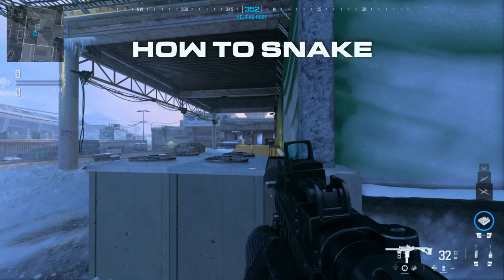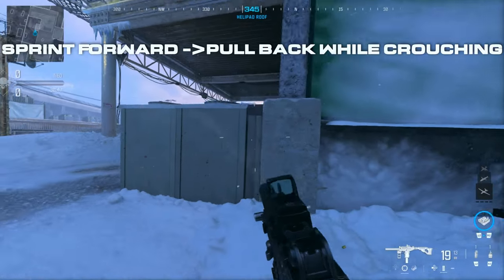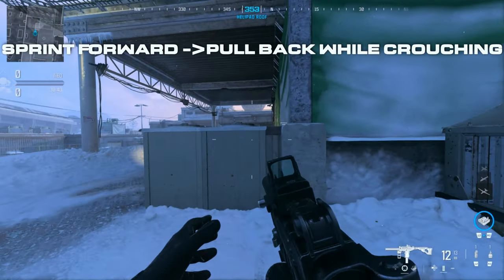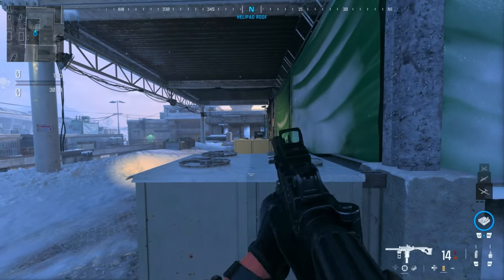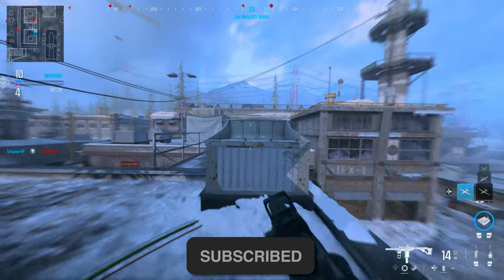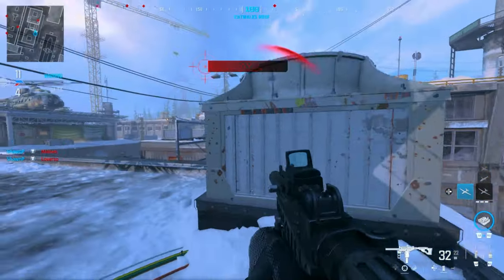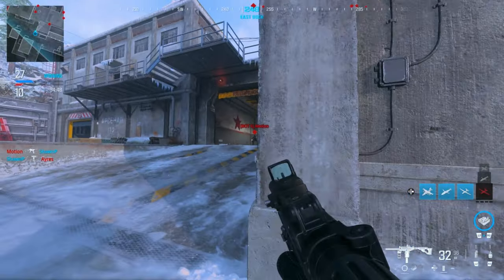Now let's talk about probably the most broken technique: snaking. Snaking is when you sprint into a head glitch, then pull back on your character while pressing the crouch button, and repeat — sprint back into the head glitch, pull back, and crouch. This is broken because you get the peeker's advantage: you can see everything in front of you while making yourself a super hard target to hit.